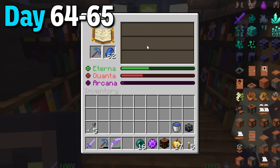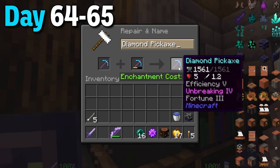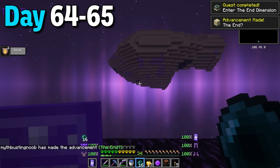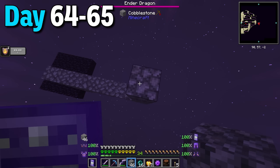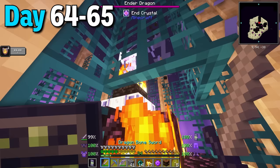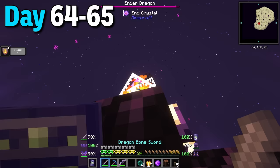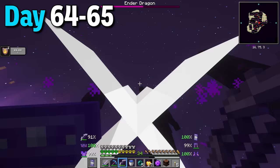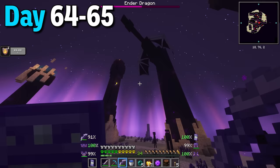I enchanted a new pickaxe, combined it with my old one and added mending to it. Now fully set up I teleported to the end portal and jumped in. I spawned on a platform and built up until I could pearl to the main island, then started raining arrows at the crystals. Some were highly protected so I got the exposed ones first. Once most were gone I pearled up to the tower and destroyed the protected ones. With that it was just me versus the dragon and my bow did tons of damage, reducing its health to half until it perched again. The next cycle I got it to a third of its health and then took it out using the bow.